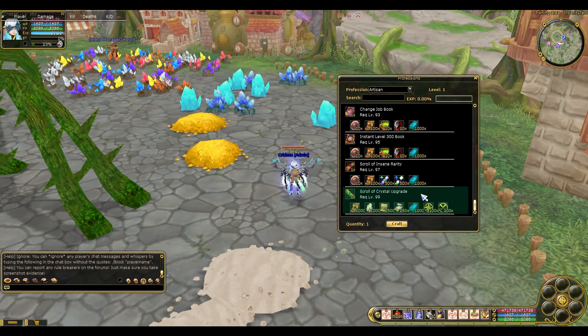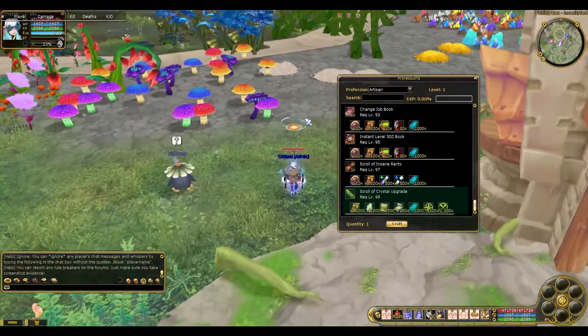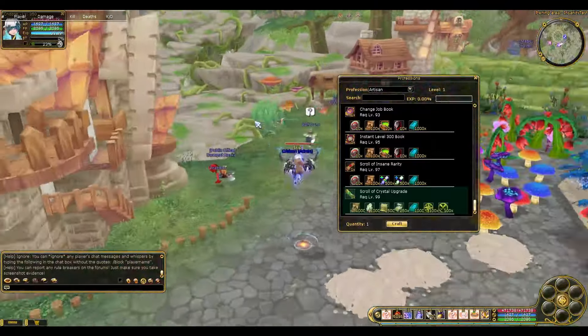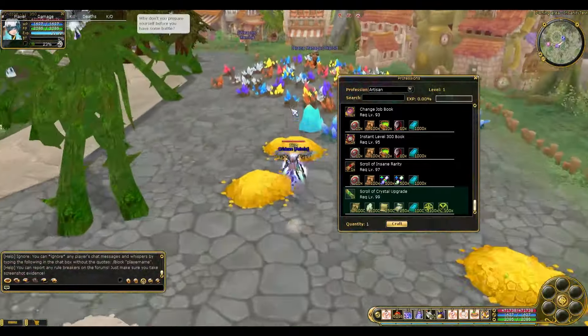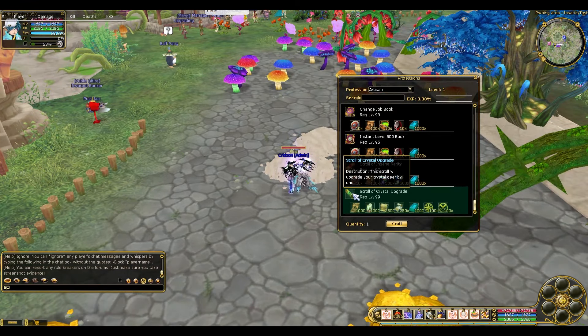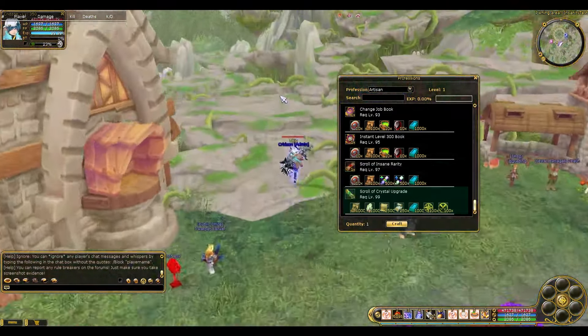The best part of the crafting system is something called the Scroll of Crystal Upgrade. This scroll will upgrade your crystal gear by one. This is a game changer for people upgrading their set or weapon to plus 20. If you've done crystal upgrading, you know the frustration of being at plus 19 but unable to reach plus 20 due to luck. This scroll is your savior — though the crafting materials are not final and still expensive, it will automatically get you to plus 20.